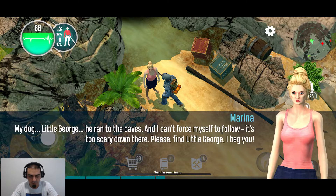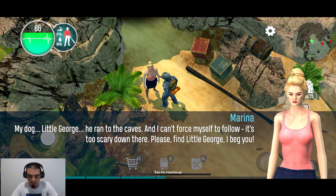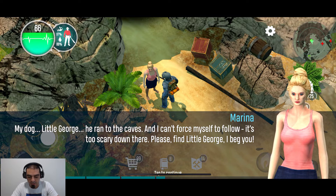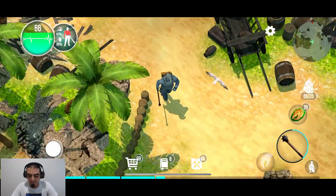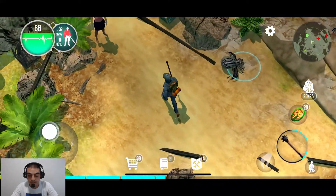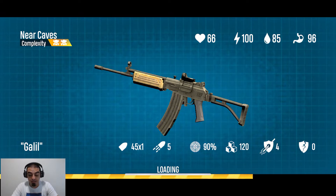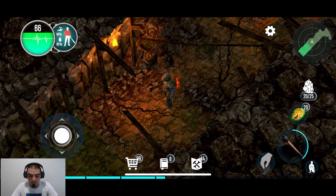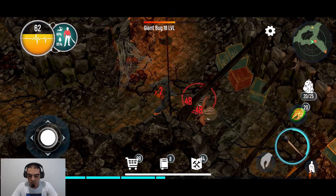Oh thank god, finally a normal human face! I thought there were only savages and animals here. Marina says: 'I need your help please. My dog — little George — ran to the caves and I can't force myself to follow, it's too scary down there. Please find little George, I beg you.' Yo, that is new! I'm loving it honestly. I really really want to go into the caves now — a new character already!